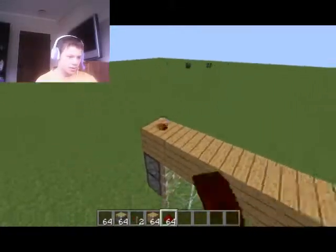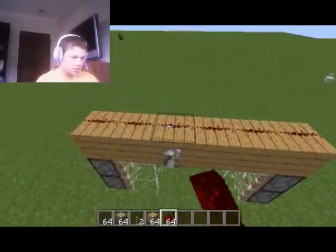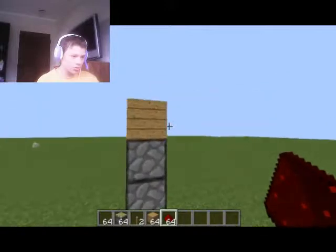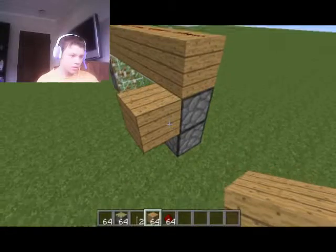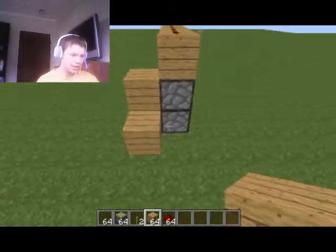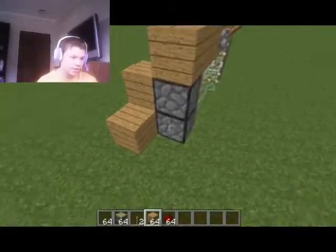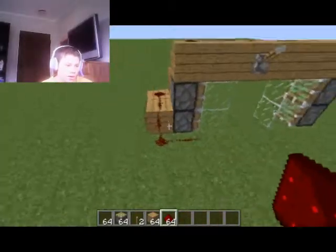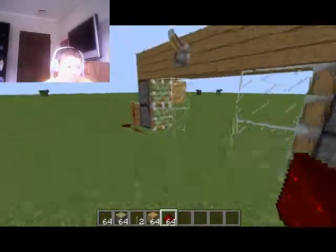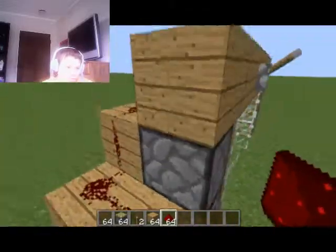I'm going to put mine on here and then guide the redstone down across the roof like this. You can do this and put that there, so the rest of it goes down and along there like that. If you want more camouflage you can do it on the other edge of the wall, but this is just an example.